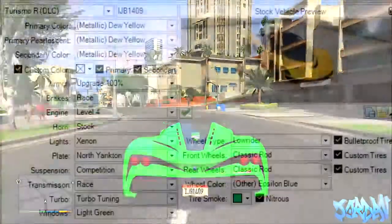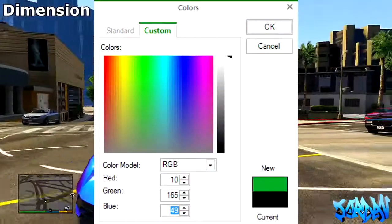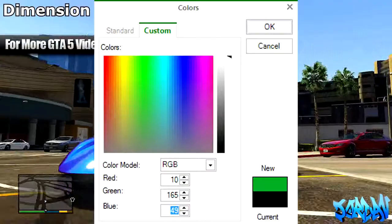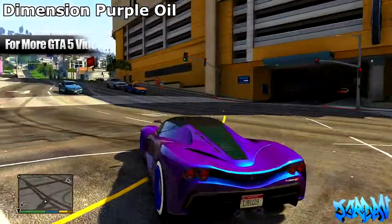What we're going to need to do is download the save editor. Once you've got the save editor, you're going to need to change your primary color, your primary pearlescent, and your secondary color to the colors I'll have in the description below. Then you'll need to take custom color — you want to take primary and secondary — and change the custom color to a custom ID, which I'll also have in the description. From there you can get these modded vehicles.